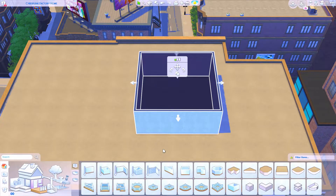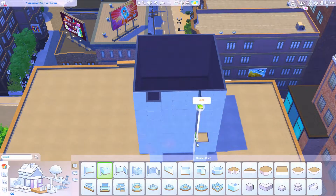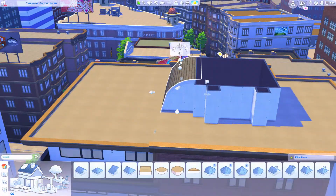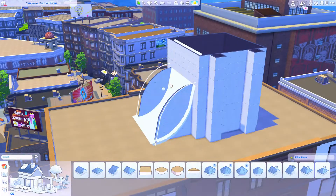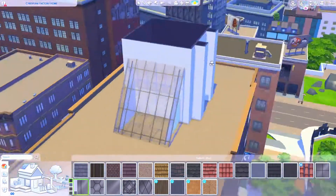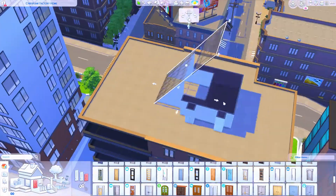Hello, everybody. It's Tommy and welcome back to my channel. Today, we are going to be building with the brand new pack that just came out, Sims 4 Moschino Stuff. And I'm probably saying that wrong and I don't particularly care too much because I'm going to be very honest and say that this is probably my least favorite pack that we have ever gotten.